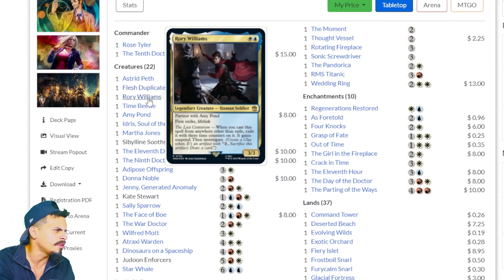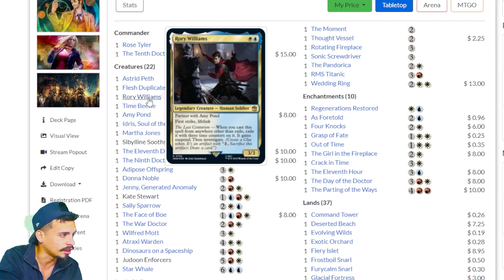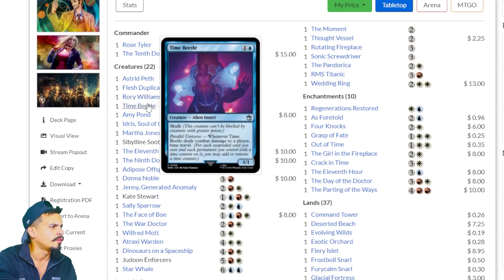Rory Williams, partnered with Amy Pond — First Strike, Lifelink. Whenever you cast a spell from anywhere other than exile, exile it with three time counters on it, and it gains Suspend. Then investigate. So if this is in your command zone, you cast it and have to exile it immediately with three time counters — meaning you wait three turns before it hits the battlefield. He's just a 3/3 with First Strike and Lifelink. This card seems very vanilla. Time Beetle: whenever it deals combat damage to a player, time travel. So time travel gives you the ability to cast suspended cards faster.